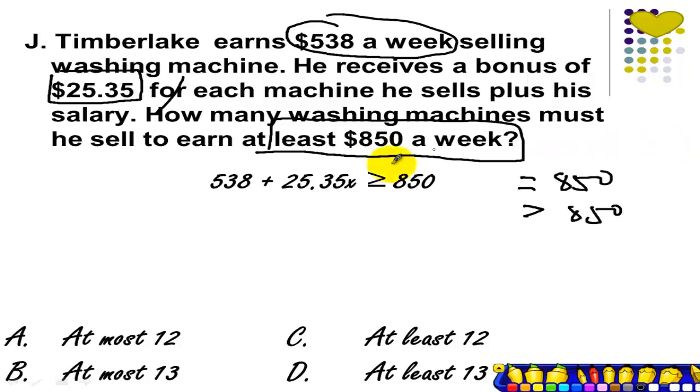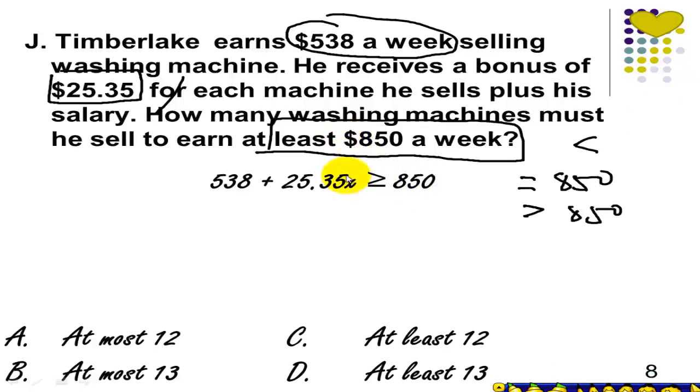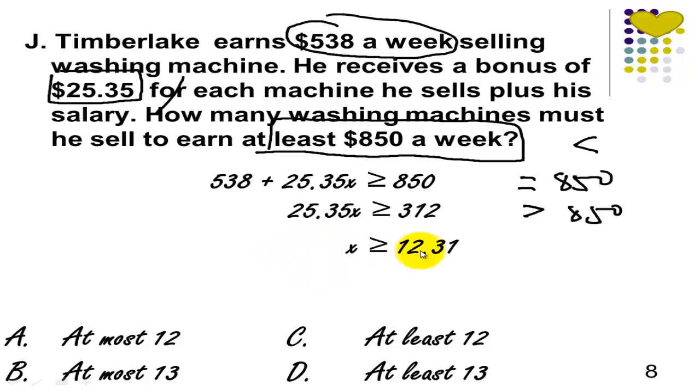What is important here is to make sure you use the correct inequality symbol. We can't use less than because his goal is to have a minimum of $850 a week. So it's okay to have equal to $850 — better yet, if he can get more than $850, he will achieve his goal. Solving for this inequality: subtract $538 from both sides, then divide by $25.35, and we'll get approximately $12.31.